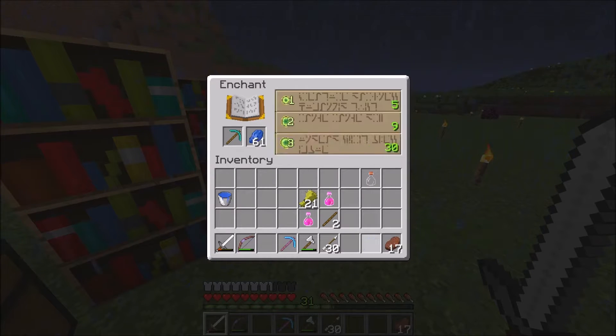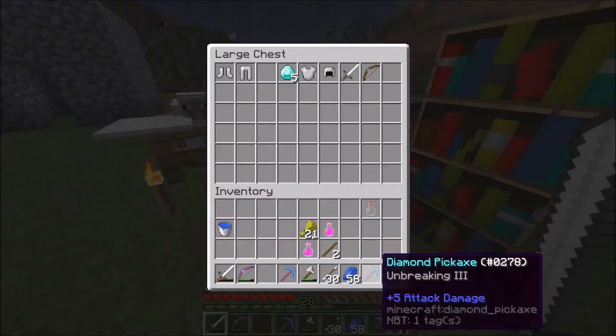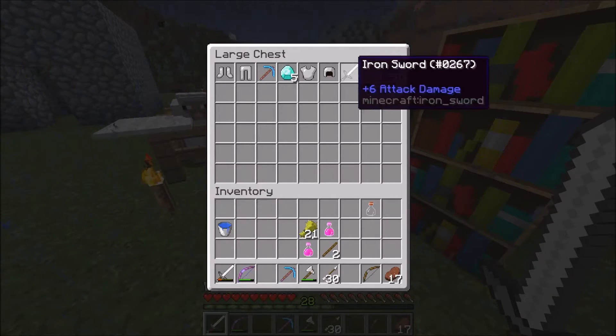Today we are going to start with a level 30 enchant. It's just Unbreaking 3 — that sucks.